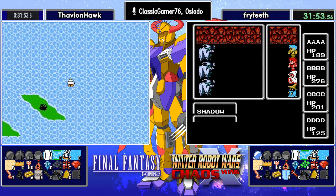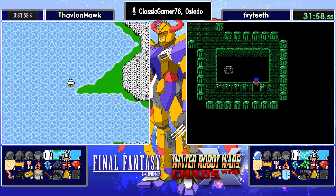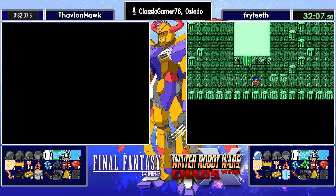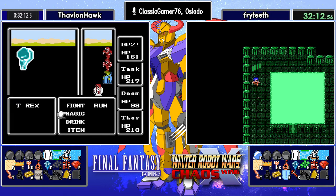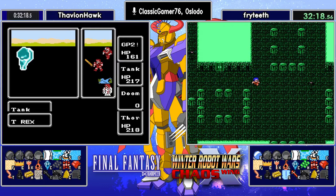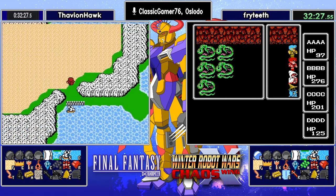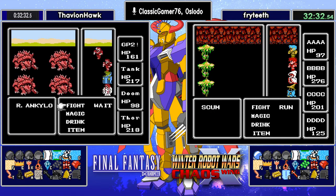Thavian going straight to Mirage. Tracker pointing out that Fryteeth did not save outside so he can reset back to Elf. Fabian Hawk has found a Blue Stake and is going to try to take it — loses Black Mage and resets. He just found another one — two off the reset. That is good to know. The problem with that at Thavian's point is he doesn't have really enough shards to take full advantage of the XP boost.